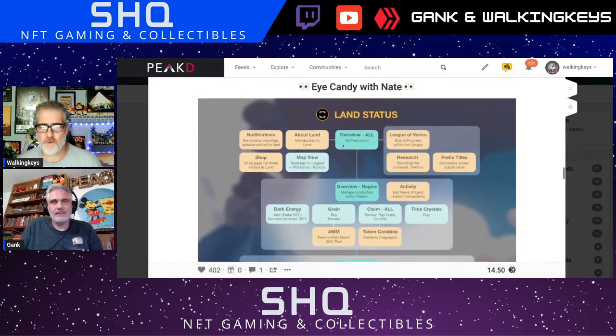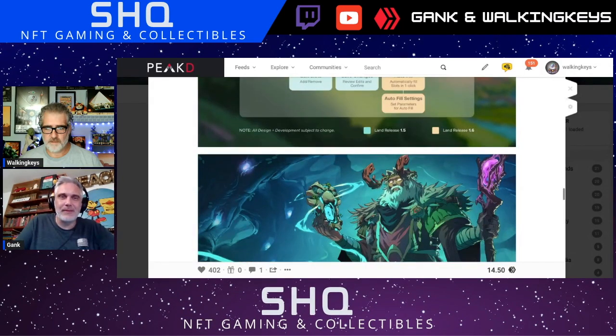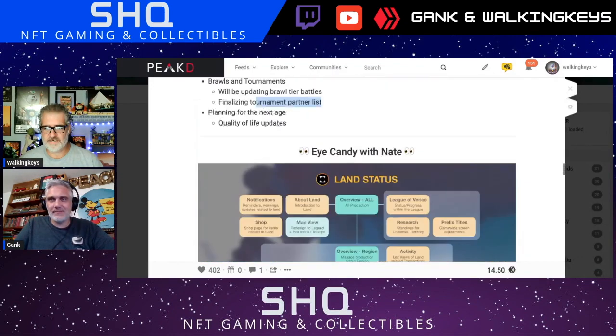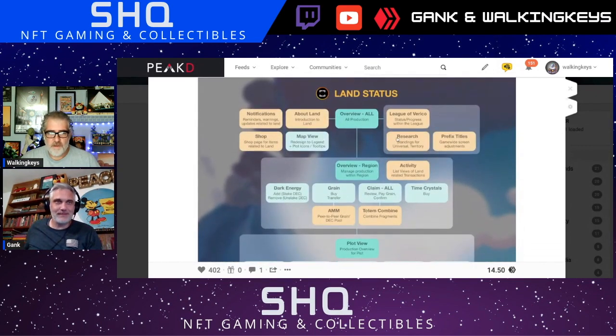Alright, here we go. Eye Candy Gank — this was a pretty cool thing they did, a little flowchart. I had taken a picture of it and saved it as well. As you can see, the blue is Land 1.5 release and the tan or orange is 1.6.